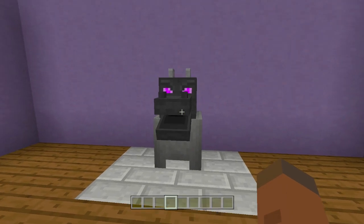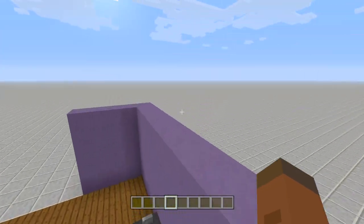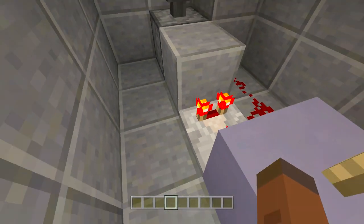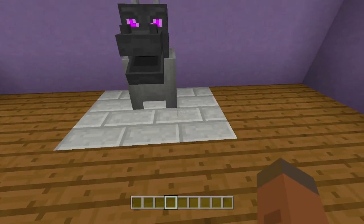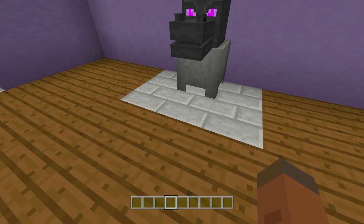Now, the cool thing about this is it's a very simple trash can. If you don't want to use the dragon head and just want a working trash can in your world, it's a very easy build that doesn't use many resources at all. All the items are going into a dispenser, funneling into some lava. Since we are using lava we're gonna have to use some sort of stone, or else it will burn the items. If you don't want to use lava you can absolutely use a cactus — that will also work.